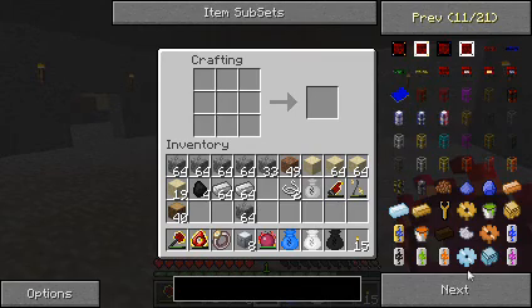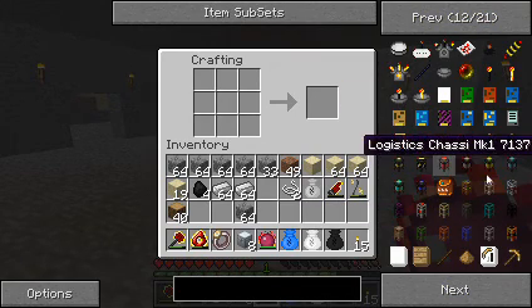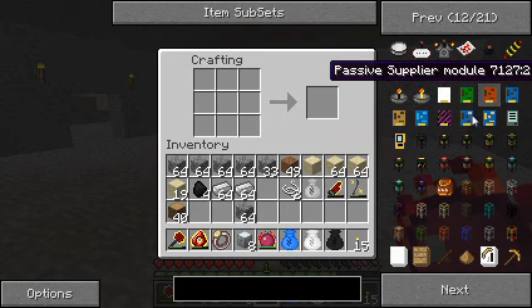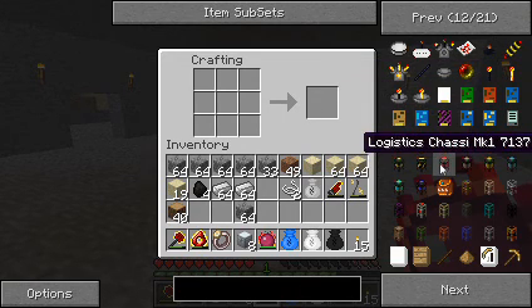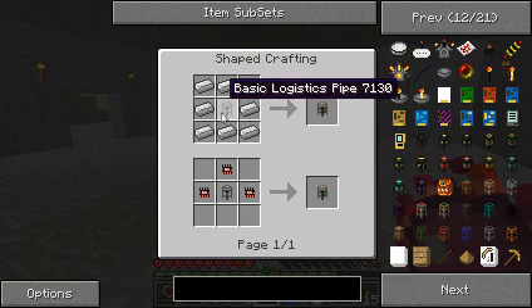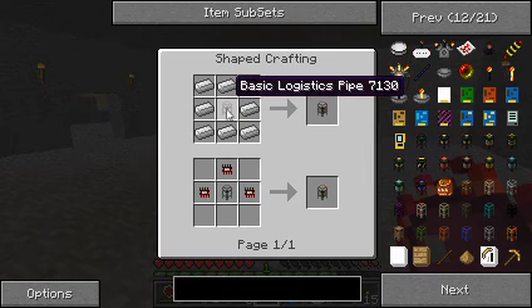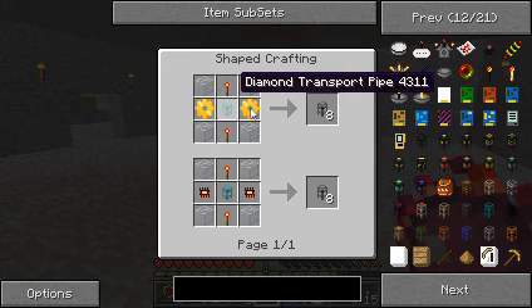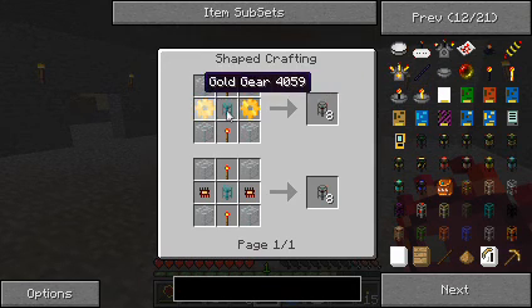Red power still takes up a lot of spaces, so we've got to get rid of that for a second. Let's make sure I've got everything installed. Now we're going to be making a Mark II chassis. To make those, we need iron around a ballistic pipe, around a regular basic logistics pipe.